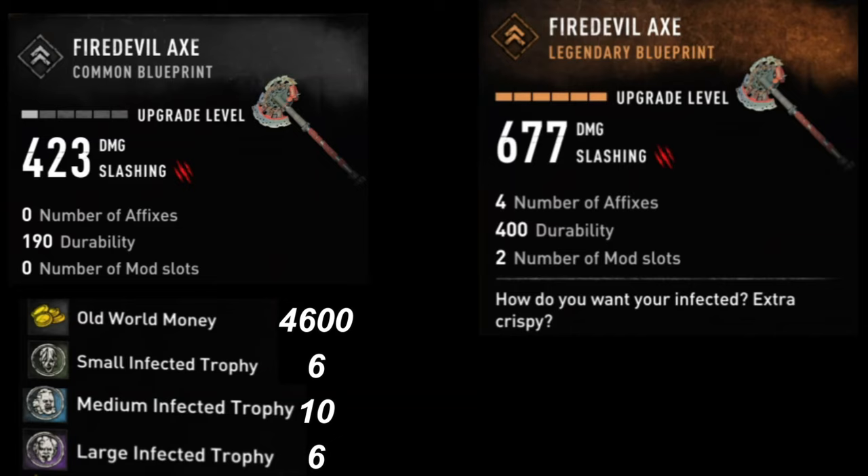Moving on to the weapon — you get the Fire Devil Axe, and when you first get the blueprint the damage on it is 423, which for new players is amazing, but for players who have been playing for a while it's nothing really special.